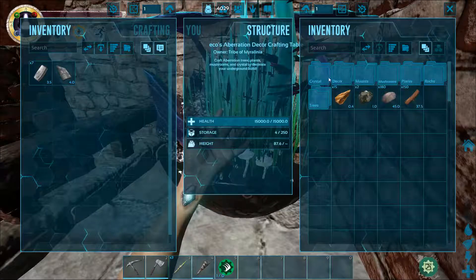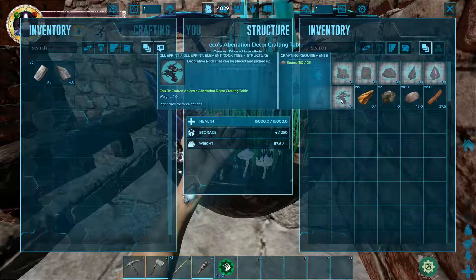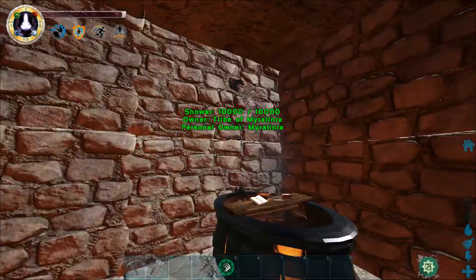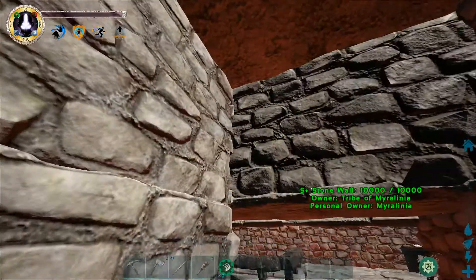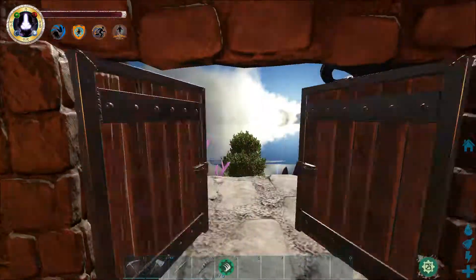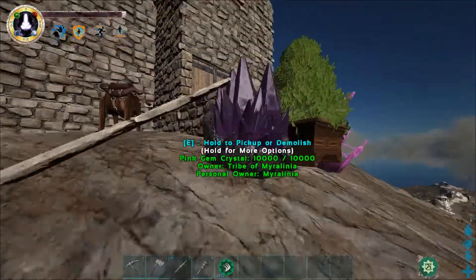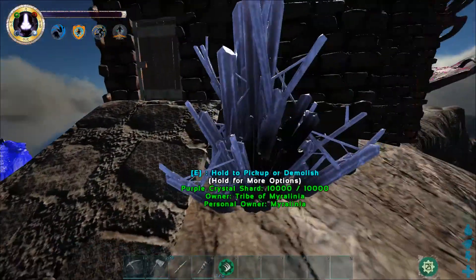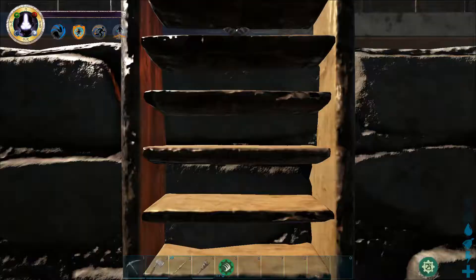This is the eco Aberration decor crafting table — you can make mushrooms, crystals, trees, plants, and rocks. I made the element rock tree, it is weird looking. I'll show you right now. I also put a shower and a tub in, and the toilet. The bed's over there, fixed up like a little hidey hole. I got the Smithian forge made, and that's the element tree — it is wild looking. There are crystals too, including a pale blue, kind of purplish-blue one.